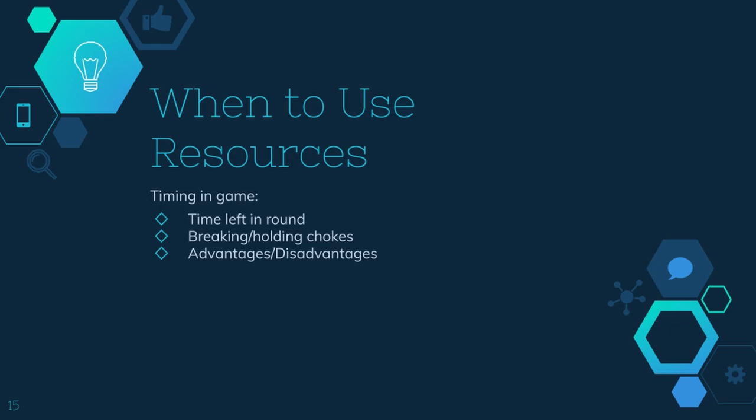The first of the big things to look at is timing — when should you use resources and when should you not. This is especially helpful when talking about big cooldowns such as ultimates. Remember that every resource has a purpose, so the only time you should use it is really when it's going to fulfill that purpose. Otherwise you should be using something else or just not using it at all.